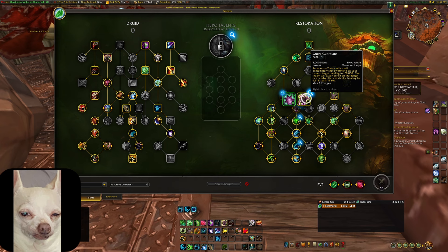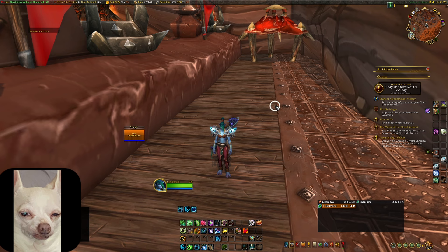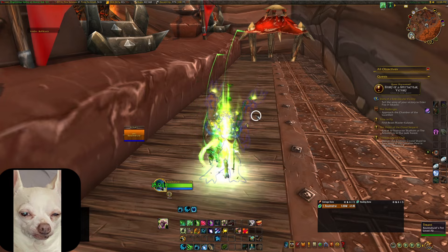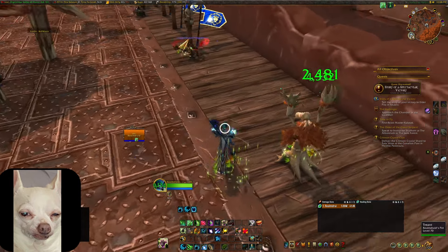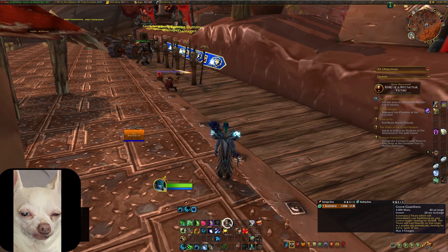Grove Guardians has three charges — it's a little treant pet that helps you heal with some single target healing. With Wild Synthesis, they'll cast a Wild Growth as well. With how hero talents are working in War Within, you want to use Grove Guardians one by one rather than stacking all three at once. The best part about Grove Guardians is you can throw one out and it covers a lot of healing while you go into cat form and do your damage rotation.